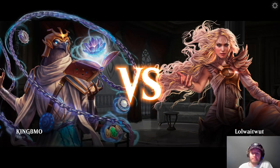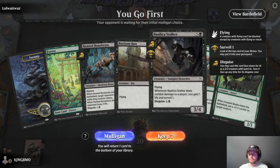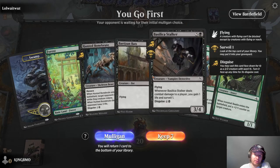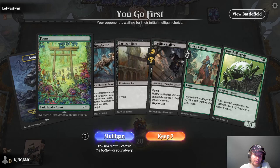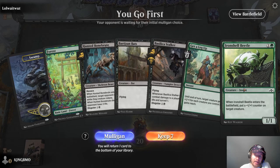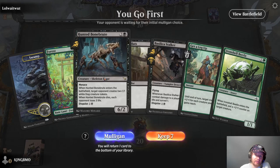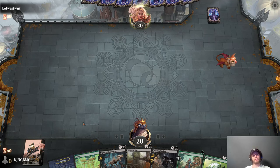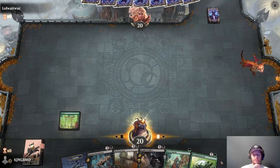Seems like a really good deck they had too, just the tempo wasn't there — maybe because we were on the play. Another one of these two-landers. I think we'll keep it though, it's not amazing. Iron Shell Beetle and then nothing else — I'll keep it. We've had some luck with these two-landers, let's keep pushing our luck here.